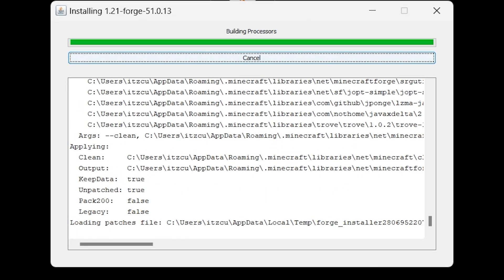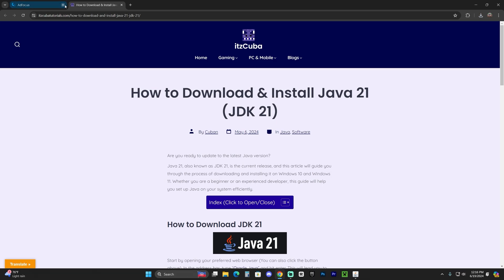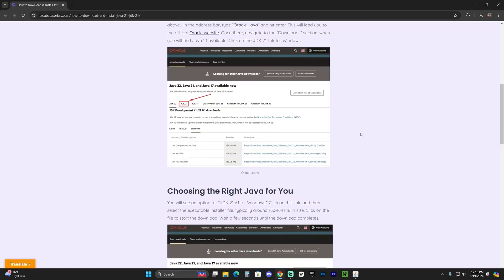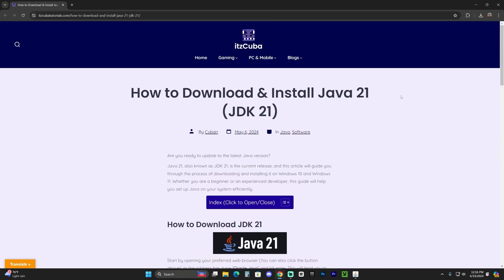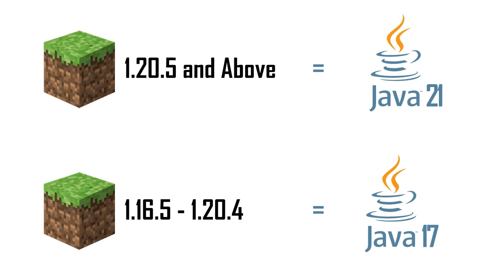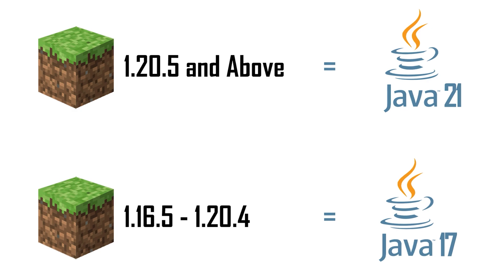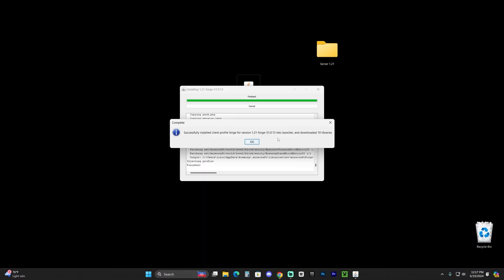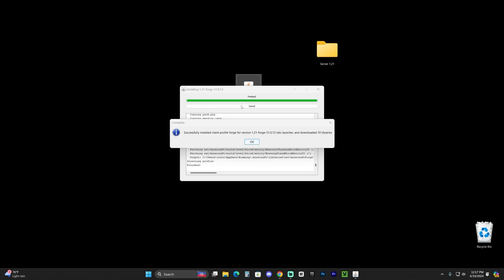While Forge is installing — if you weren't able to open the installer — make sure that you have Java 21 installed on your computer. I'm not talking about Minecraft Java; I'm talking about Java as the programming language that allows you to open the Forge installer. After the Minecraft update 1.20.5, you need Java 21 to open the Forge installer and any jar files. Check the link in the description to download and install Java. You may also need to remove older Java versions through Add or Remove Programs, and then you'll be able to open the Forge installer.